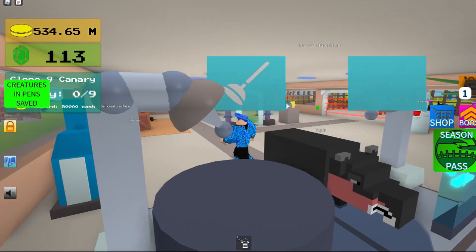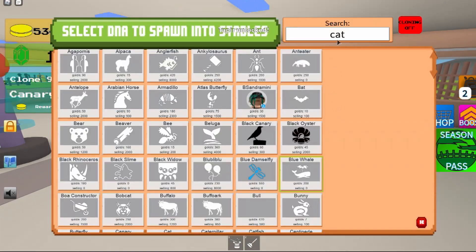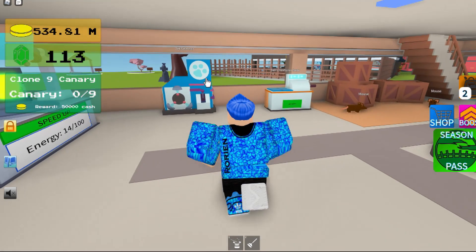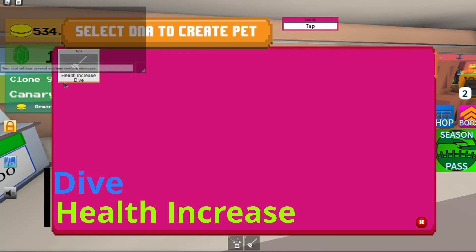That's how it looks — it looks pretty weird. The stats on it are six gold per second and 60 selling value, which is pretty low, but I guess it's still pretty good if you're a starter.